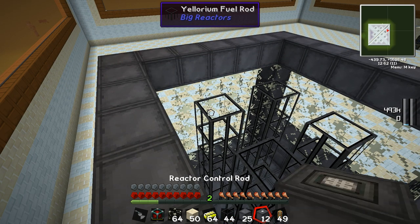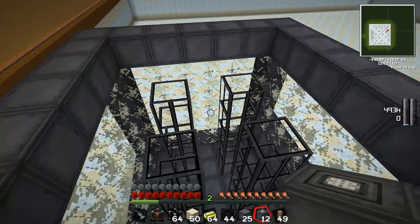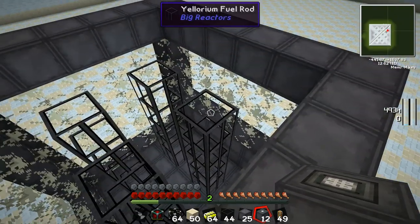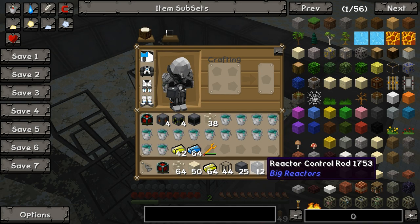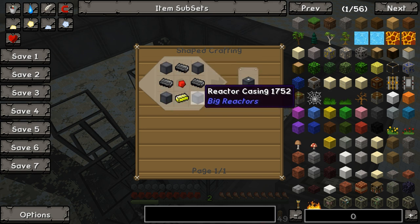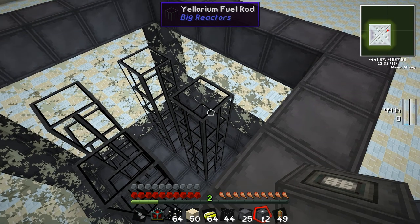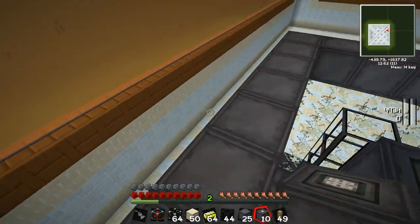I'm going to be doing quite a bit of experimenting to find the optimum setup. There's been some debate as to how big these reactors can go to maximize output, and that information will be up on my channel soon. To cap the fuel rods off, we throw on reactor control rods, which keep the reactor cool. You make control rods using four reactor casings, three graphite bars, one redstone, and one yellorium ingot or enriched uranium. Just pop those right on top.